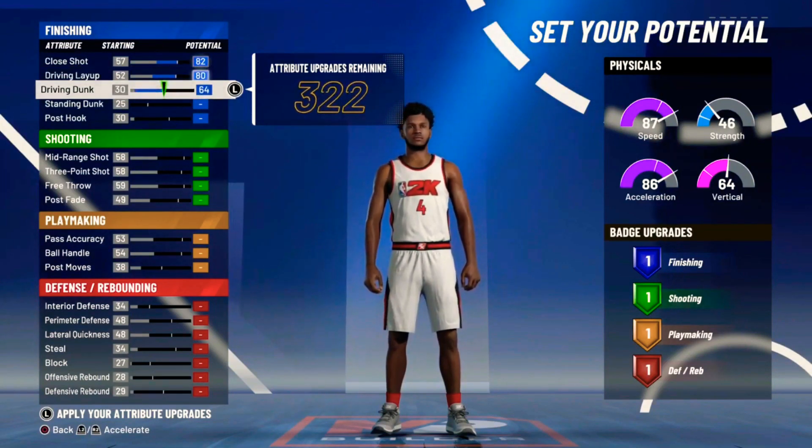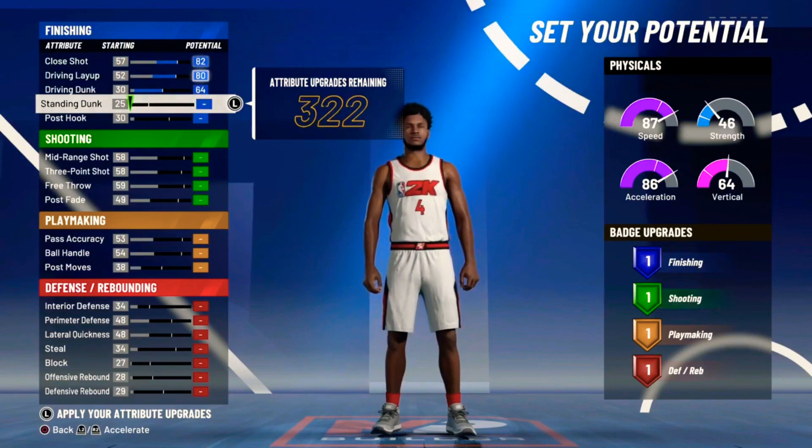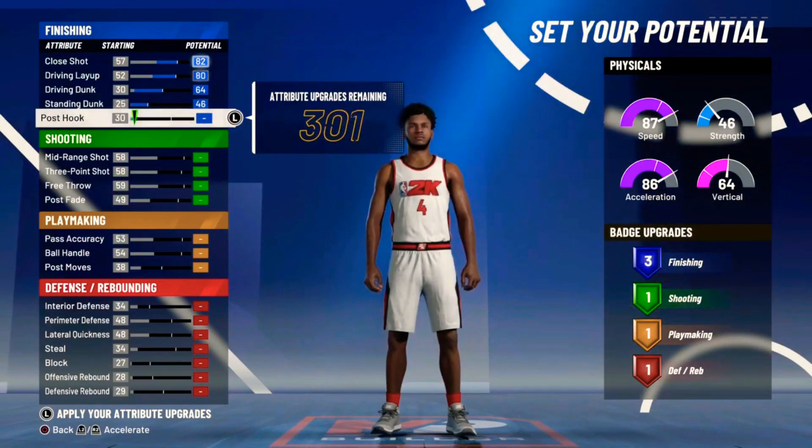You're gonna max out driving layup, driving dunk, and close shot, and then max out standing dunk. I know y'all are like you don't need standing dunk, but I'm doing it so we can get the finishing badges.